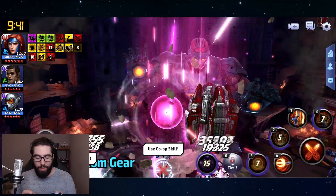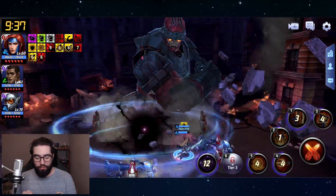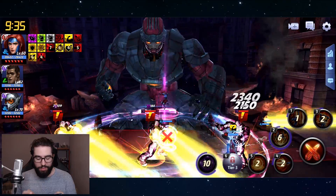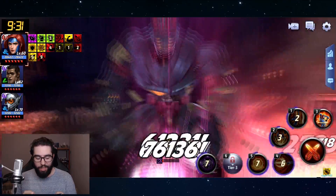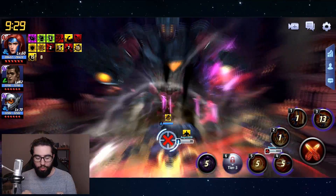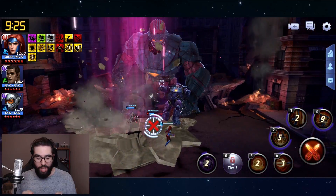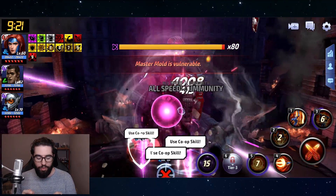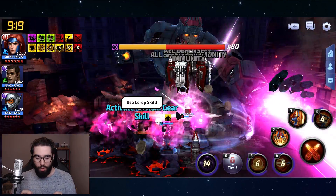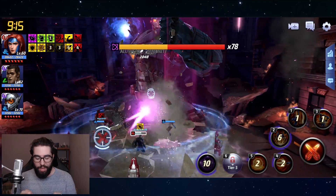It's the debuff removal or debuff immunity, which makes it very difficult for you to get mind controlled, which makes it very difficult for you to turn on your teammates and kill them or generally do things that would lose you the GBR run. But we're doing this to test her damage, and we've got a CTP of Destruction to try to land our procs on, with generally a pretty bad set of teammates.